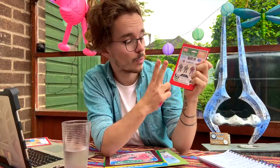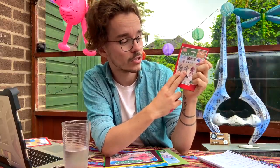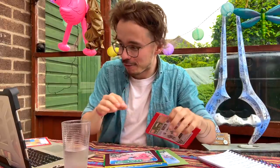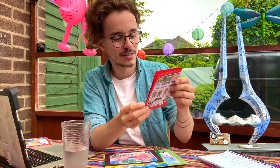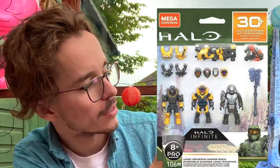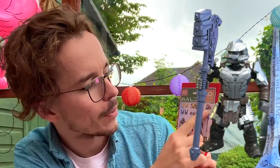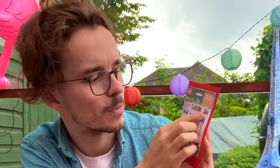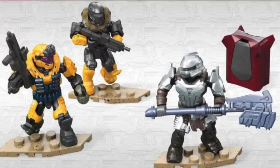Usually armory packs only come with the two characters that you would be customizing — this is just like a bonus elite with weapons. It's nice to see on the internet that everybody has so much good energy for these sets. Everybody is impressed. Then we've got the UNSC Spartan Armor Pack. You've got all of these Reach-inspired helmets — Commando, Grenadier, EVA, Recon, so many helmets. And then a bonus Brute with weapons. We've got this brand new pistol which we've not seen anywhere else before, and then all of these accessories, all these armors. I cannot believe how good this looks.